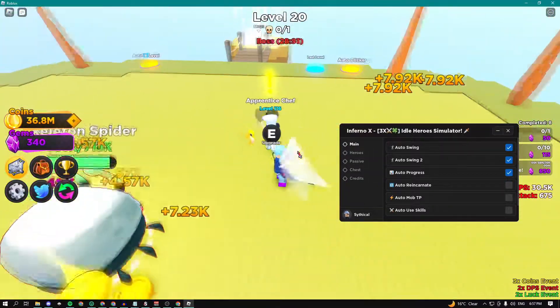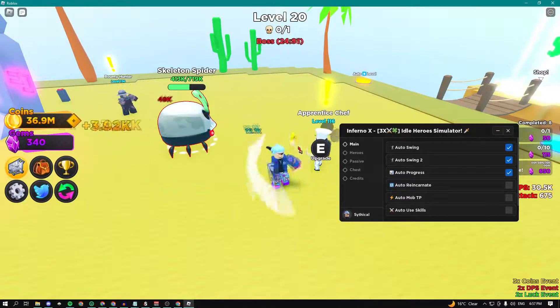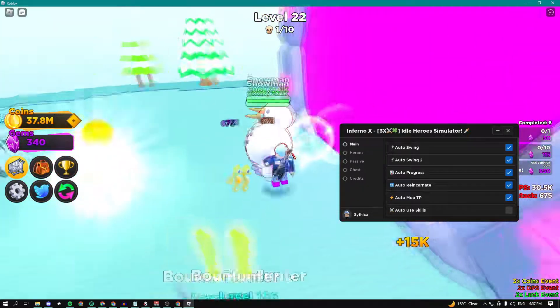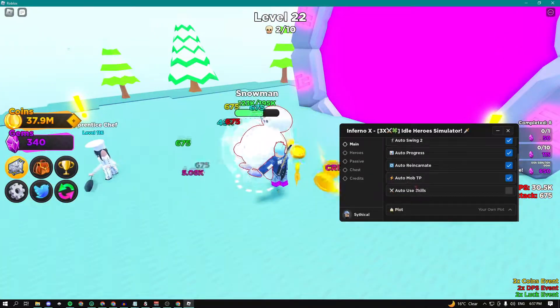As you can see, we can auto progress, which is basically just going to go to the next level automatically. We can auto reincarnate, we can auto mob TP so we can basically just teleport to the mob. This is really OP with the auto swing, and we can also auto use our skills.